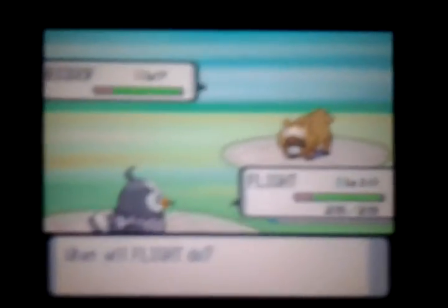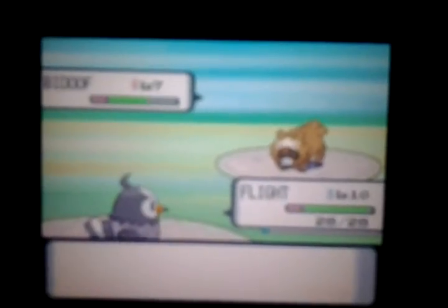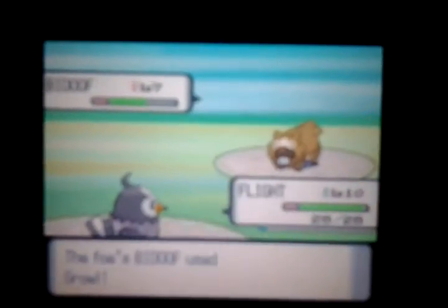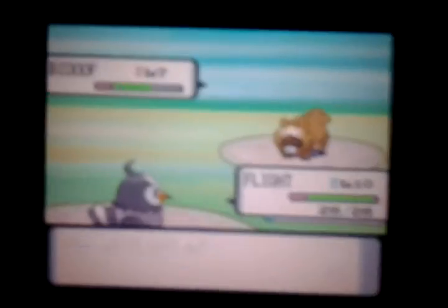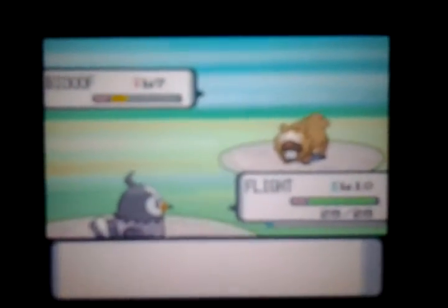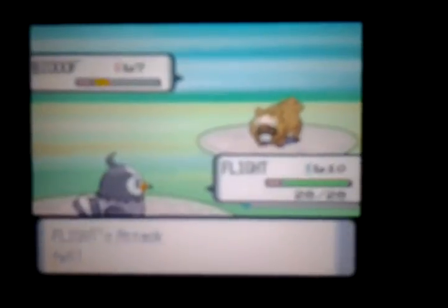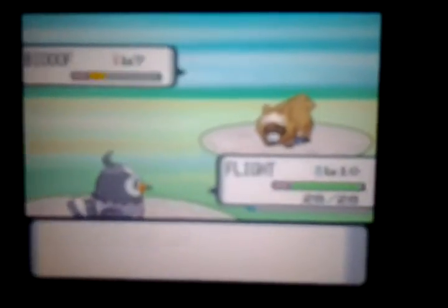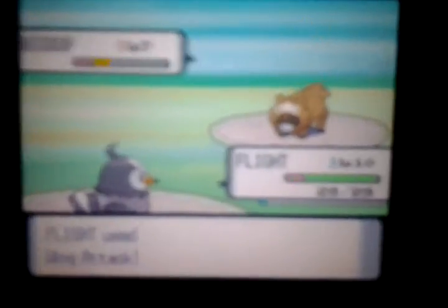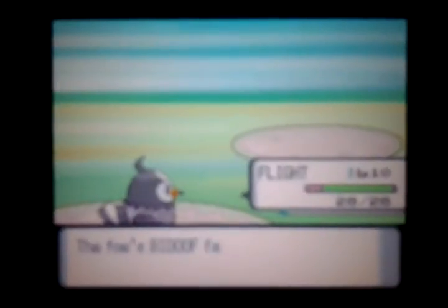Let's get this battle started. Flight, use Quick Attack... let's try Wing Attack. That's better - even though it's the same HP because that Bidoof is lowering Flight's HP every turn. I'll do another Wing Attack - that should finish off Bidoof. Critical hit! Even though we didn't need a critical hit to take it down, it's still good just in case.